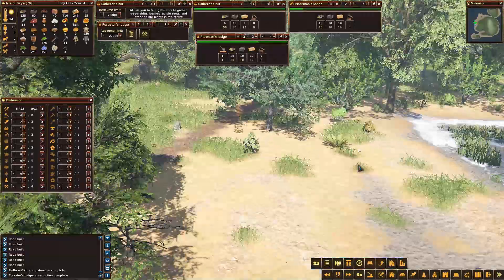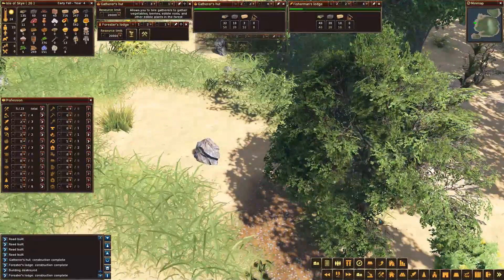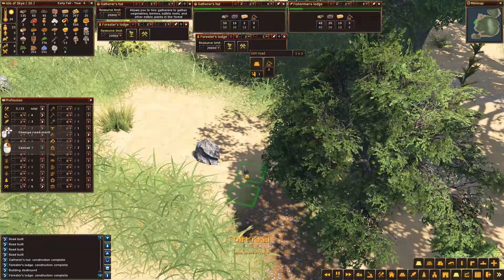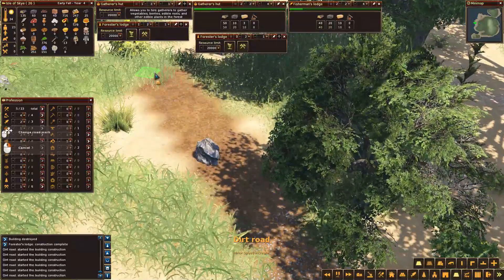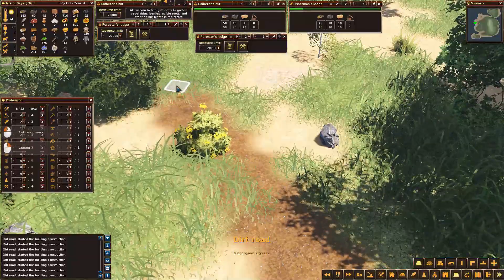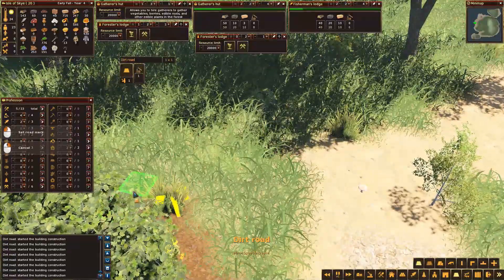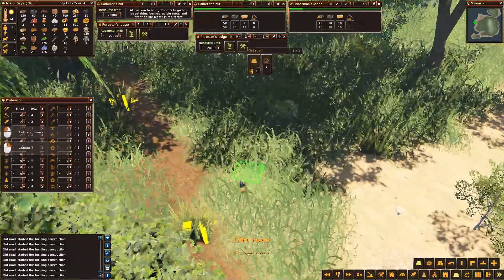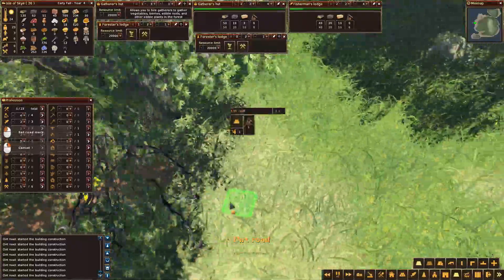I've got an auto save going on. I would like to extend this road a little bit more. Let's have a little bit more road. While I'm doing this road let's slow it down just a touch because I don't think it's getting out of control — I think it can get out of control pretty quickly. Keep extending this road, kind of diagonally up in this direction. Come on, get out of the way, tree.